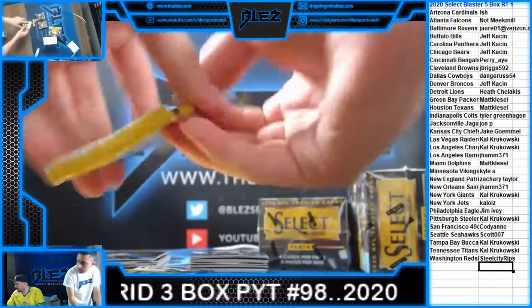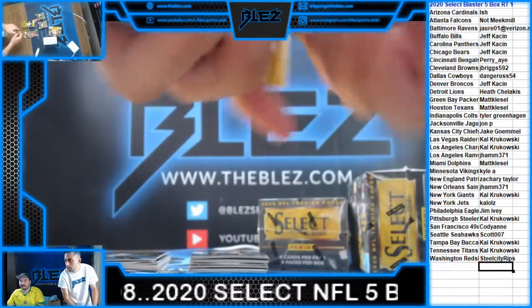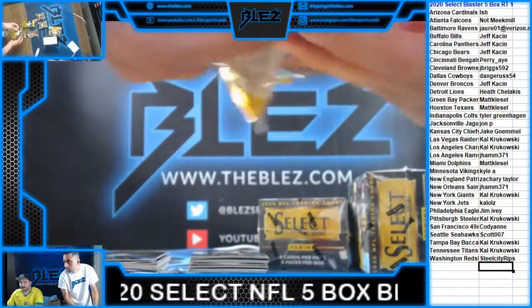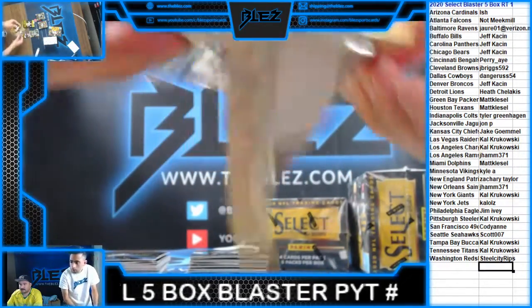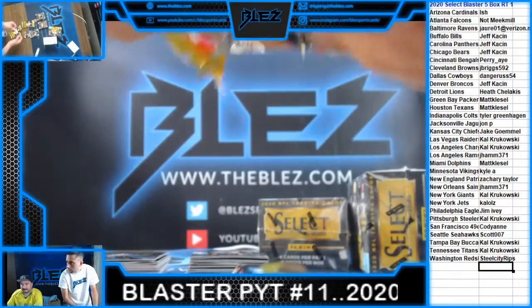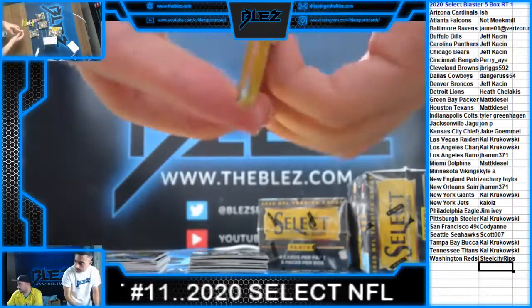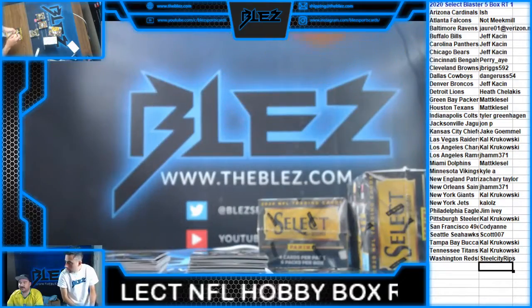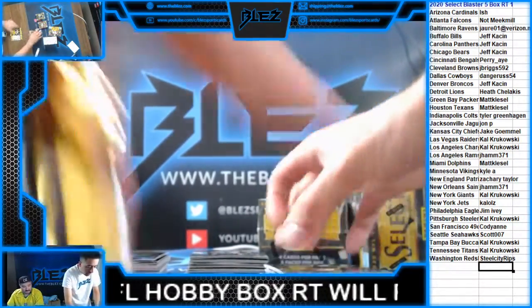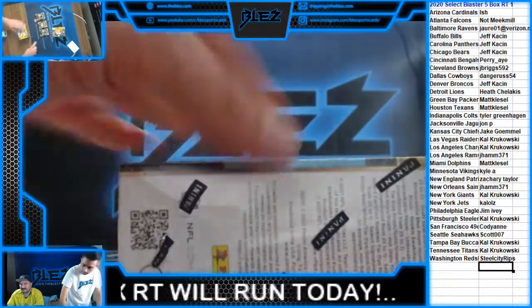There you go. Select blasters are loaded. Make sure you put Buds and Suds in Garcelle. Buds and Suds, you're in the next one — we told you you're in the next one. This one was full, Buds. That's why we said you're in the next one.